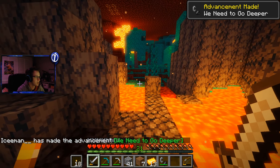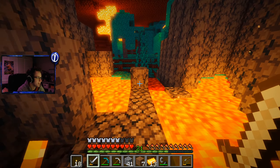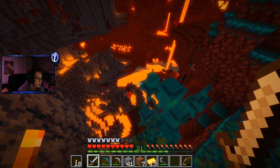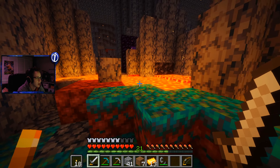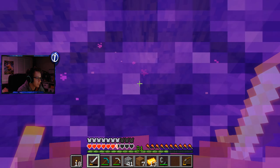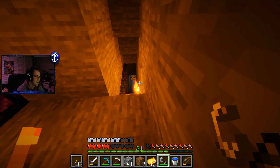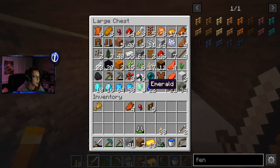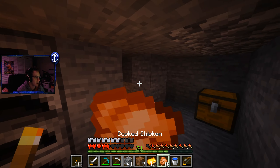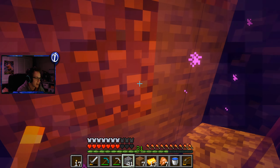Yo! I've actually never been in the nether for this update. This is so cool! This is dope, dude. We need to find a crimson forest, I believe, is the name of the... oh my god. Okay, first of all, we don't have any food with us. Oh my gosh, that could have been really bad. Wow, okay, so we literally almost just died there. And we're actually running out of food too. We're gonna want to block that off. That was almost extremely bad. I knew that spawning right by that lava was not gonna end good — I didn't expect it to go bad that fast. I'm really happy we didn't die, though.